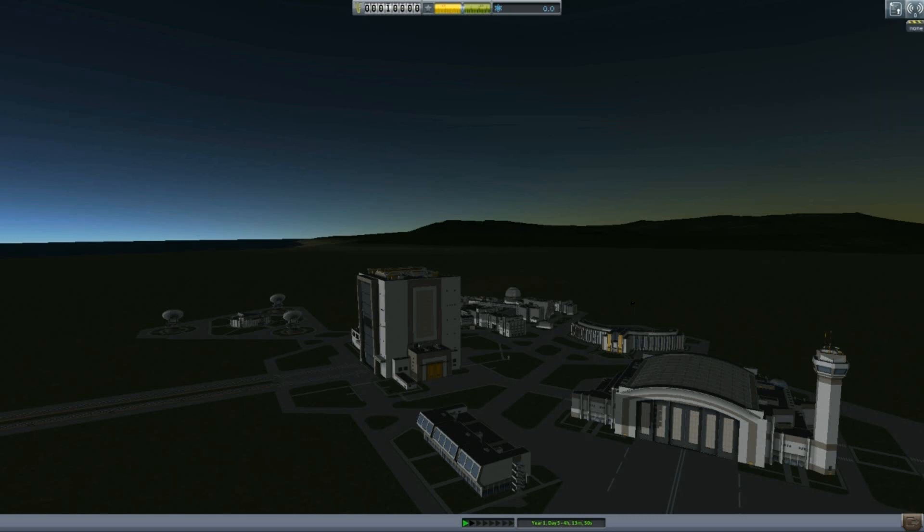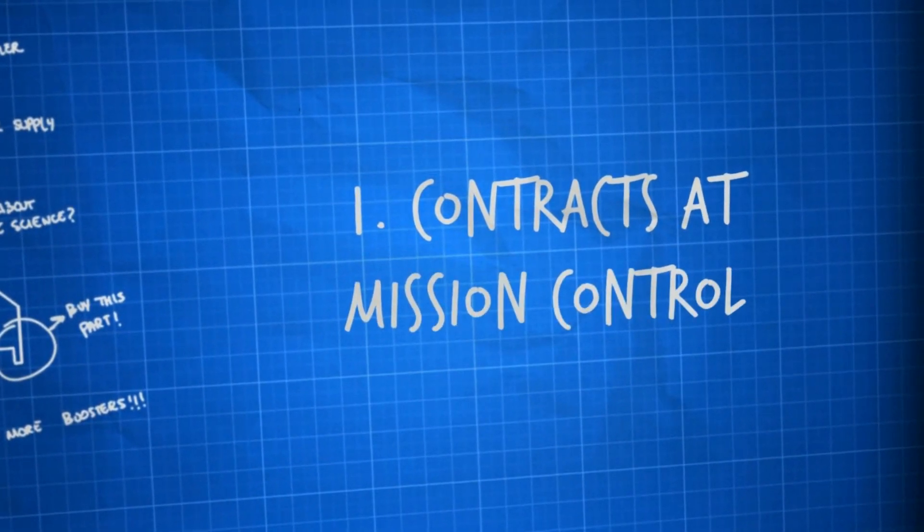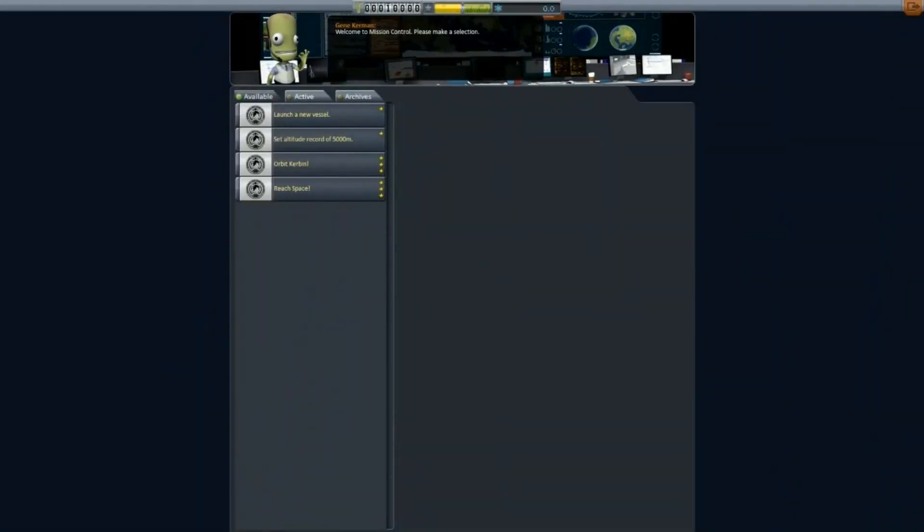But let's get to the meat of things: the contract system. The companies all over Kerbin will want you to perform tasks for them, and they're willing to pay for it. Welcome to the Mission Control building. Gene Kerman works here and he'll show you and comment on your available contracts.